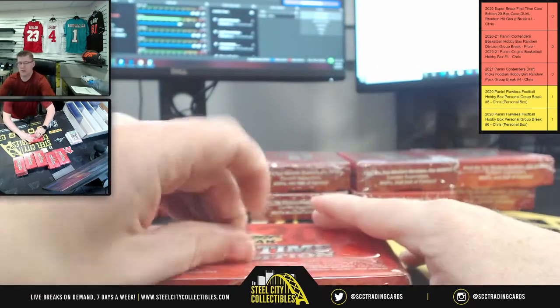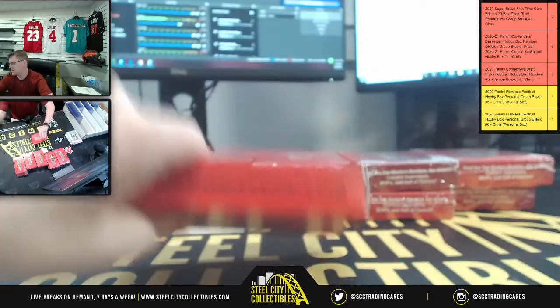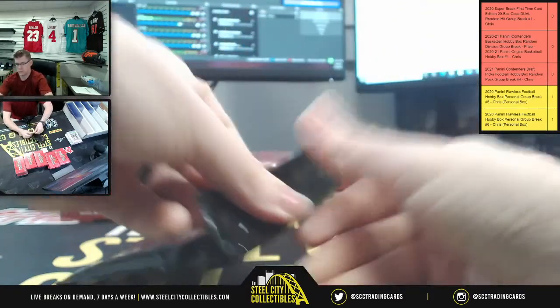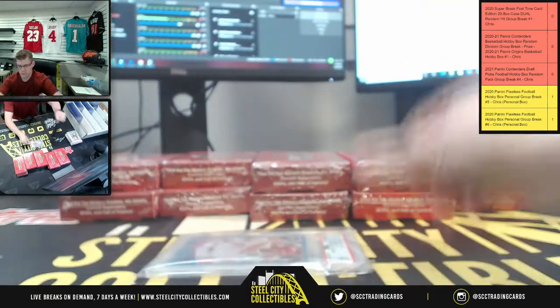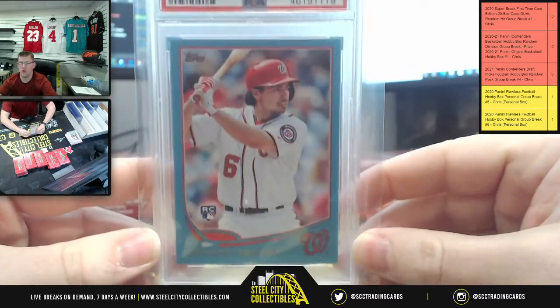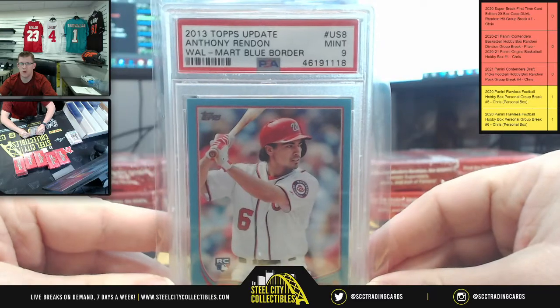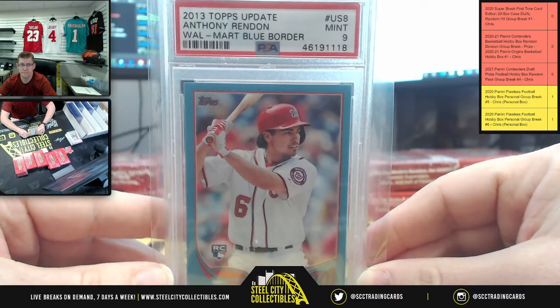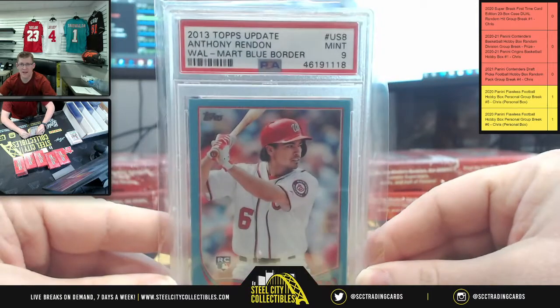Okay, this will put us at number 10, and 10 more to go. We're going to have Anthony Rendon Rookie, 2013 Topps Update, the Walmart Blue Border — that Walmart Blue Nine Mint.